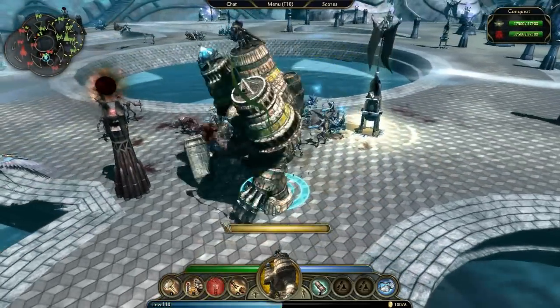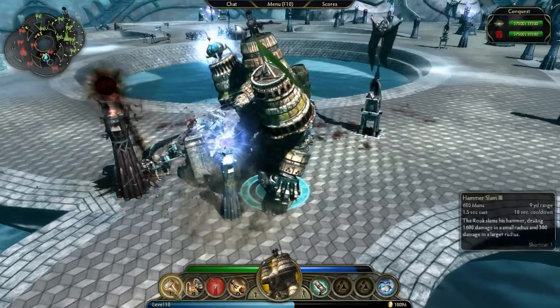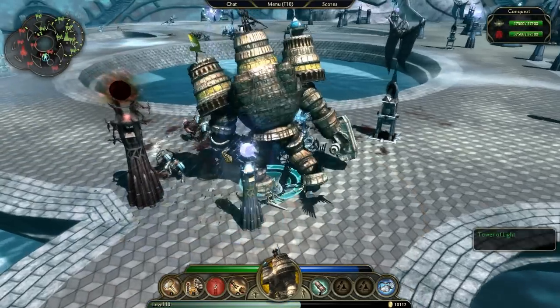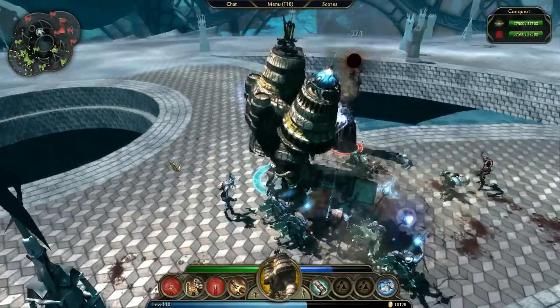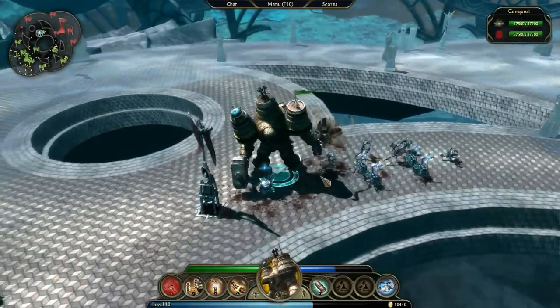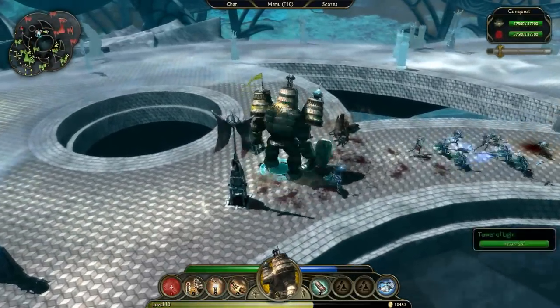Another way to spend gold is to upgrade my Citadel, which is a bit like a technology tree from a real-time strategy game, except that this is shared between all players on one side. For this game, I decided to invest in my team's Citadel. You can see that there are several more types of reinforcements now.